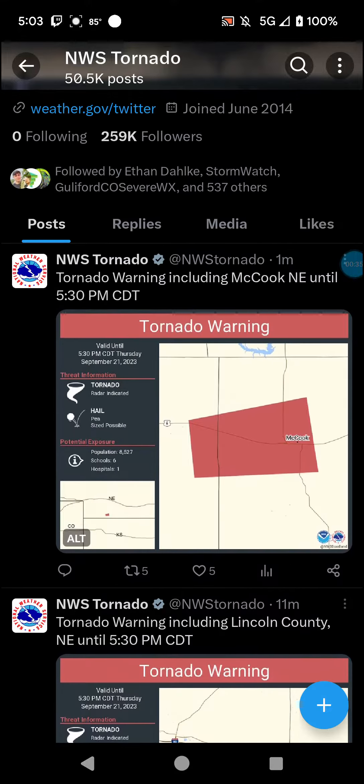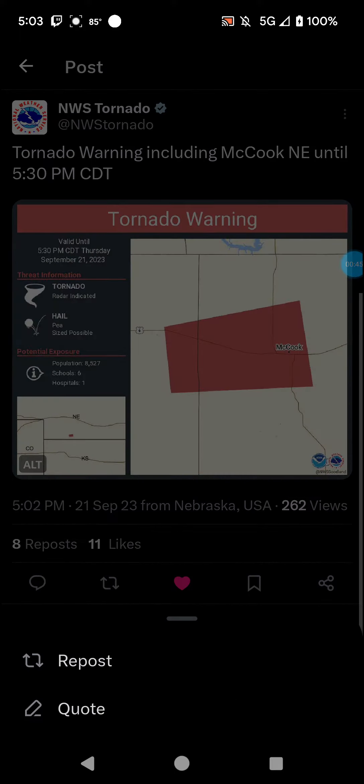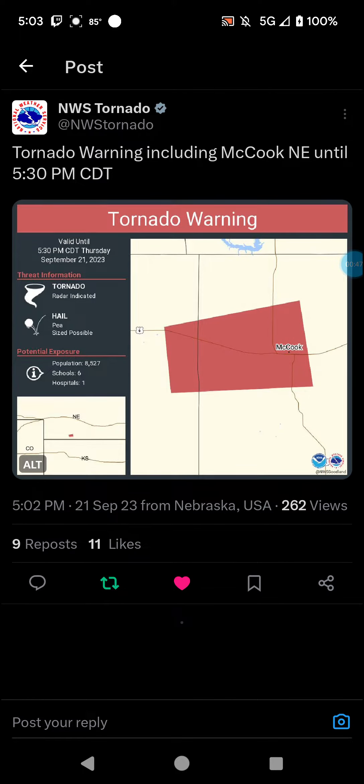We also have another tornado warning for McCook, Nebraska until 5:30 PM Central Daylight Time, with parts of Highway 6 in this. We got pea-sized hail possible, 8,527 people, six schools, and a hospital affected here. We also have another highway whose name is blocked by the NOAA logo.